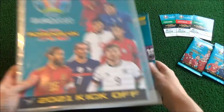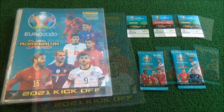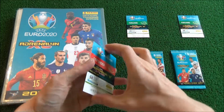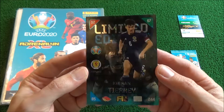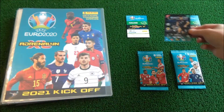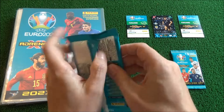Okay, time to open these packets and have a look at those limited edition cards. Before we open the first packet, have a look at this limited edition Kieran Tierney card — very nice indeed. Now let's have a look at what we can get from this packet — here are the odds, different types of cards, 405 in total.